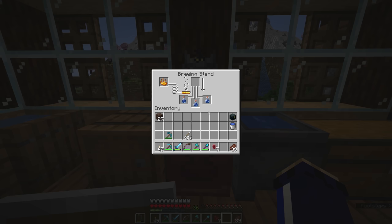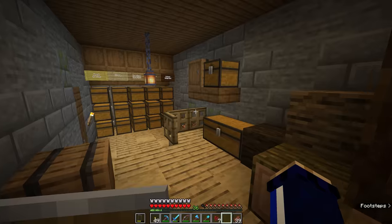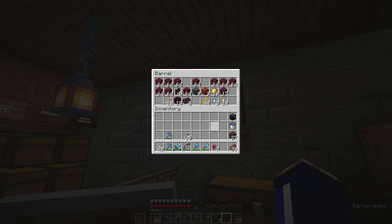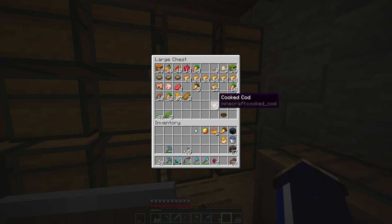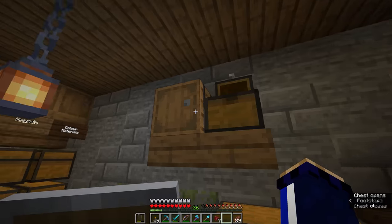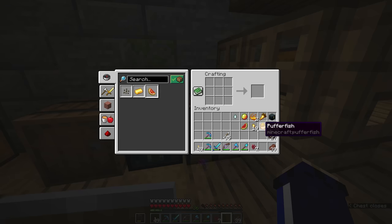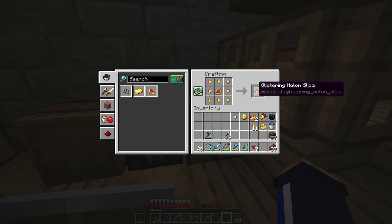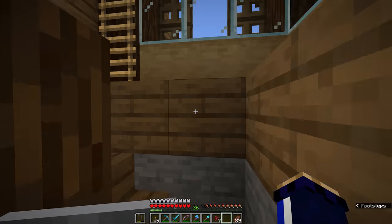We can take a look at some of the potions it's possible to brew once we've added nether wart to bottles of water. We already have plenty of ingredients nearby: ghast tears, magma cream, and more blaze powder are potion brewing ingredients. Over in the food chest, we can bring a golden carrot and a puffer fish. If we take a melon slice and combine it with gold nuggets in the crafting interface, we get a glistering melon slice, which is also a potion brewing ingredient.